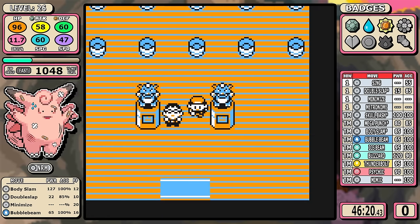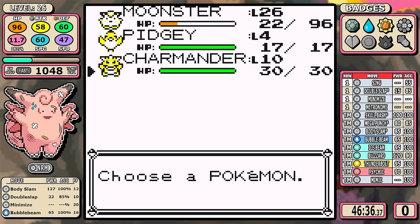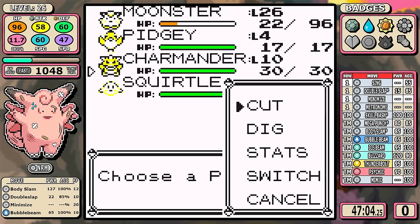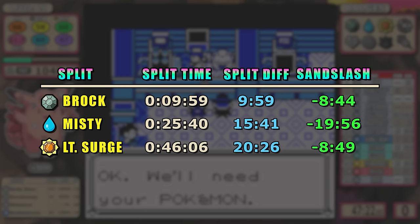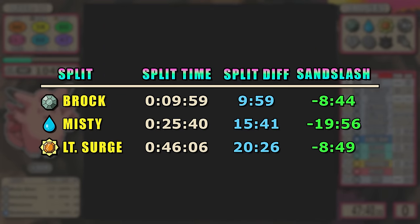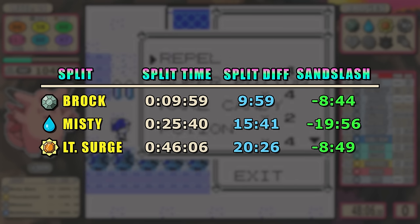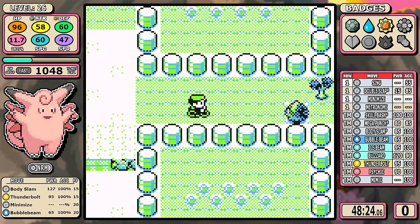Access to Thunderbolt is great, and while I held off on it in the Clefairy run for a while, today I learn it immediately for Rock Tunnel. The way I'm routing today requires fewer moveset changes. Now it's time for split data: we're comparing against Sandslash's run, which is a top-10 Pokemon. At the third gym, Clefable has accrued an early 8-minute 49-second lead. Minimize has allowed us to cut any extra training, the two extra battles were just for moves, and Sandslash had to overcome its Water weakness. Sandslash definitely comes into its own late game, so it'll be interesting to see how close this gets.